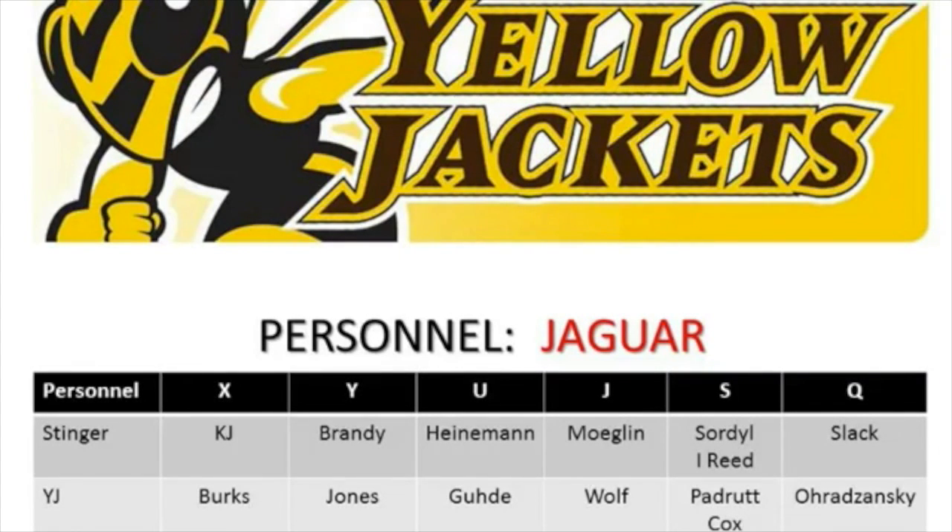This is our game plan review of our Jaguar package along with clips from the week of our plays. You see the personnel grouping we're going into this game with: KJ at the X, Brandy at the Y, Heinemann at U, Meglin at the J, Swordl and Reed at the Speedback, and Slack at quarterback.